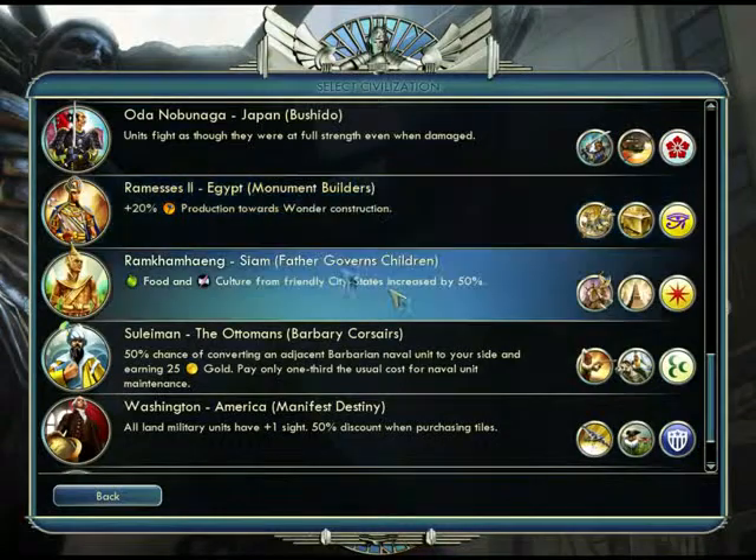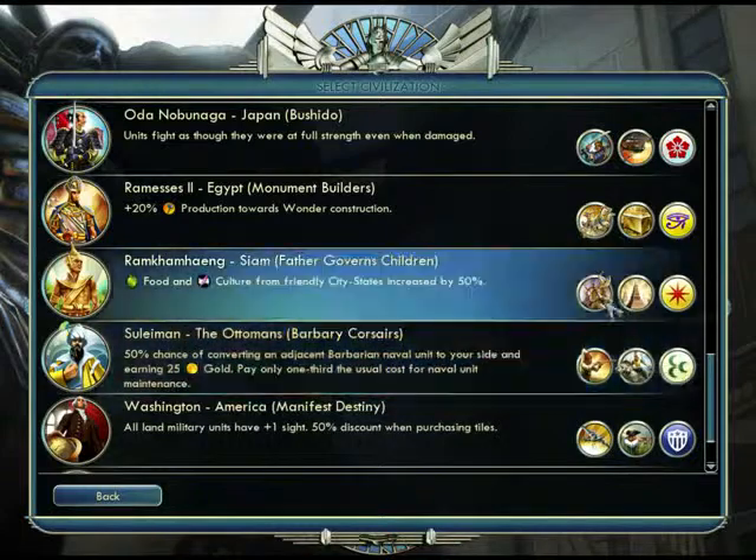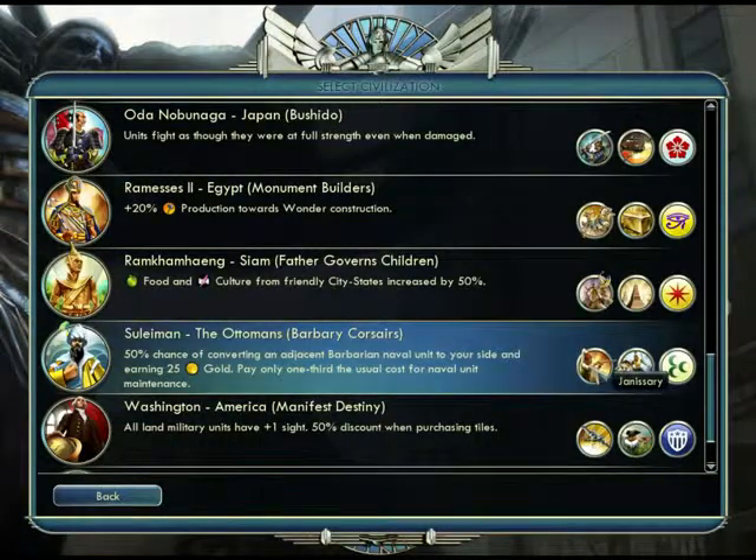And Suleiman — I'm going to try to pronounce that right from here on out — has a 50% chance of converting an adjacent barbarian naval unit to your side and earning 25 gold. They also pay much less for naval unit maintenance, which is pretty good if you have a naval empire, though I've never actually played as them. The Janissary is an upgraded Musketman from around the Renaissance that heals after killing a unit. The Sipahi is an upgraded Lancer that moves faster and can see farther.